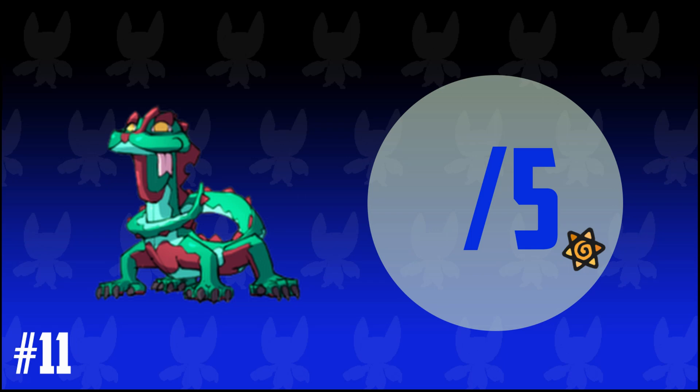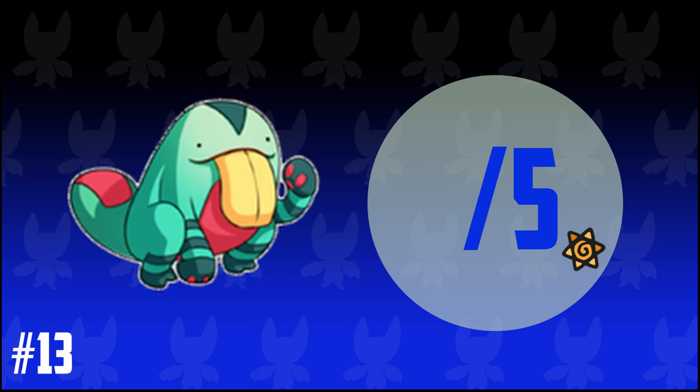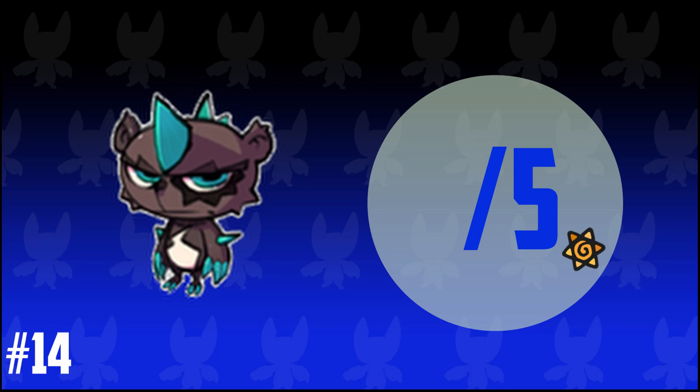11. A green reptile with red stumps down its long body and 4 feet. It has a snake-like tongue. 5 out of 5, this one's pretty cool. 12. A brown furred gorilla-like with pale underskin. Nope, 1 out of 5. 13. A turquoise amphibian-like Temtem with a long yellow tongue. 5 out of 5. 14. A black bear with blue spikes on its head. This one's pretty cute. 4 out of 5.